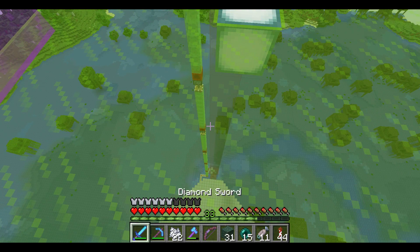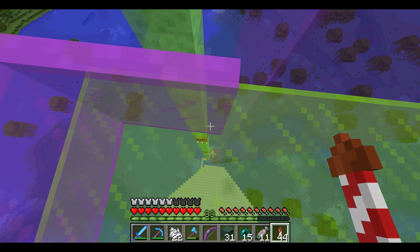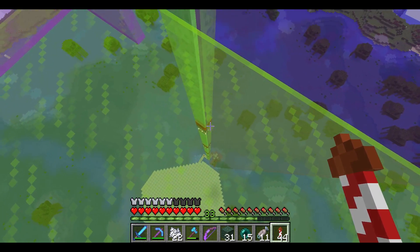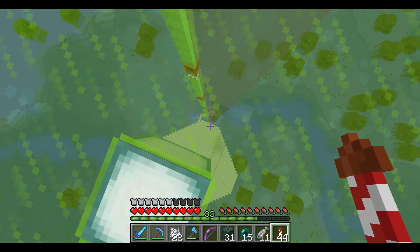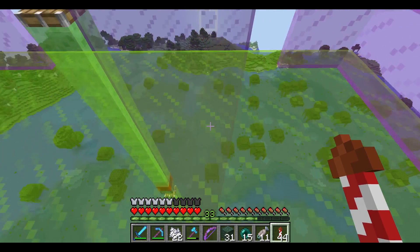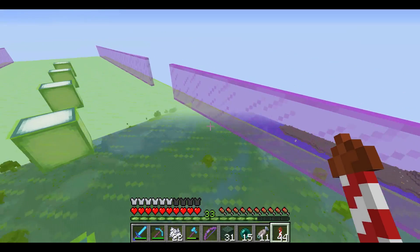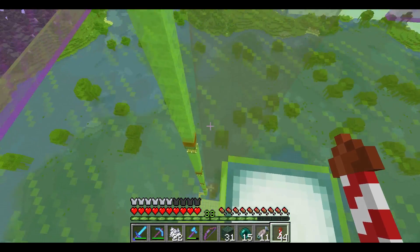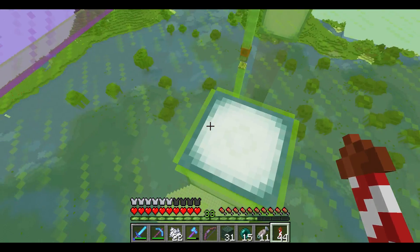It doesn't look like we're getting much of anything spawned in here — we might have to jump down and take a look at what's going on. Now I notice every once in a while, if you leave this thing running and then go away from the area, it will get stuck. So you always have to remember to turn this off, because otherwise stuff stops in the middle. I don't know if it's because the area gets unloaded and then the machine just stops working — like it stops in the middle, and then you have to go in and break everything and replace it all. That is the only downside of not having it hooked up to trip wire hooks or a pressure plate or something.